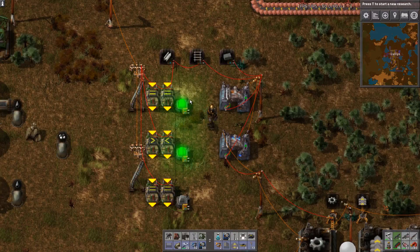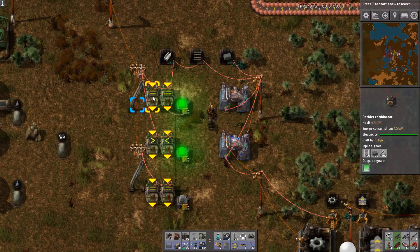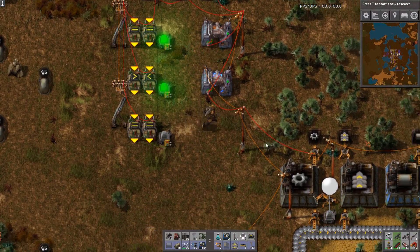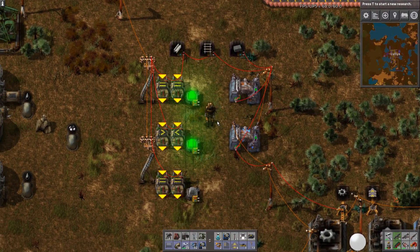Hey, Cullen here. In this episode of Factorio Quick Tips I'm going to be showing you some basic logic gates in Factorio 0.13. I'm using decider combinators and power switches, but most entities like inserters and pumps can be used in much the same manner. So let's get to it.